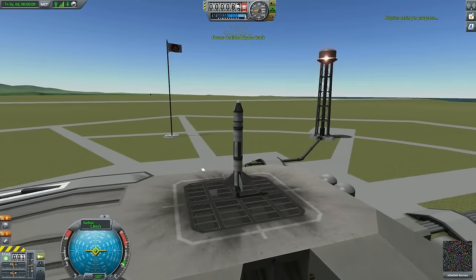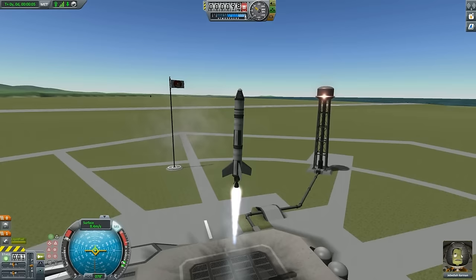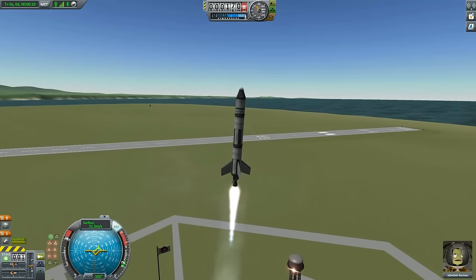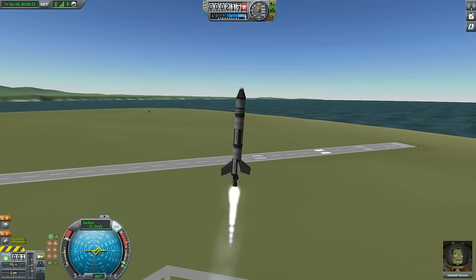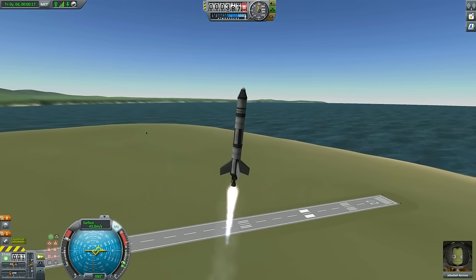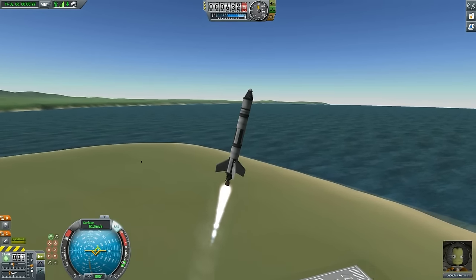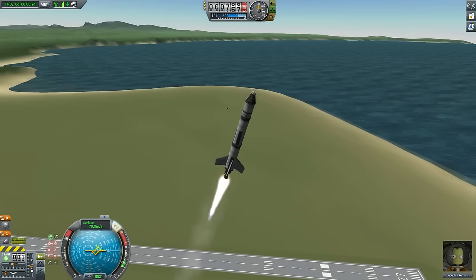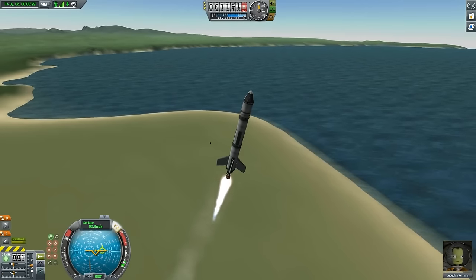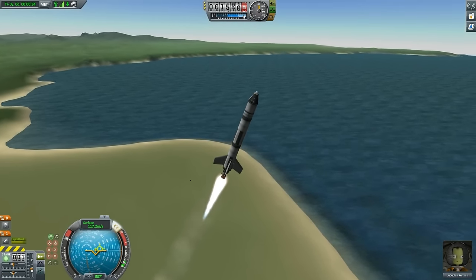Stability assist T, Z to throttle max, space to stage. As you can see we are ascending much slower because we've added more fuel, which means more weight. If you put too much weight, the engine won't be powerful enough to even lift off — you'll see the engine ignite but still sit in one place. You have too much weight and the engine doesn't have enough power to push you high enough.